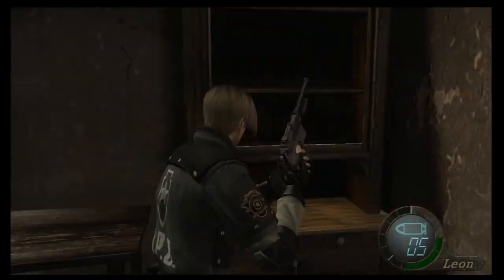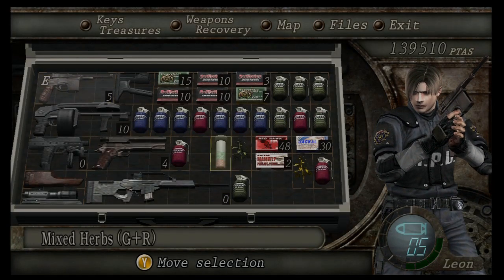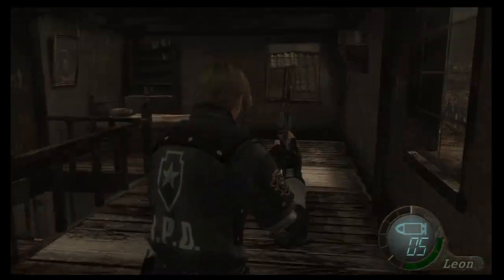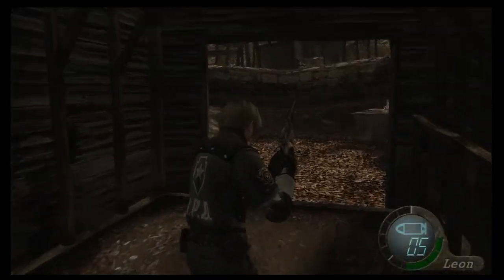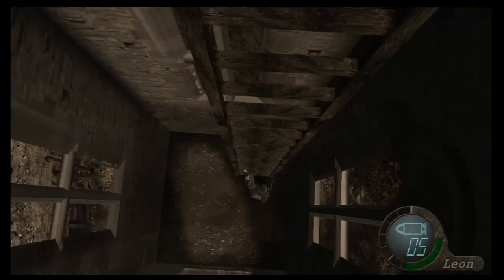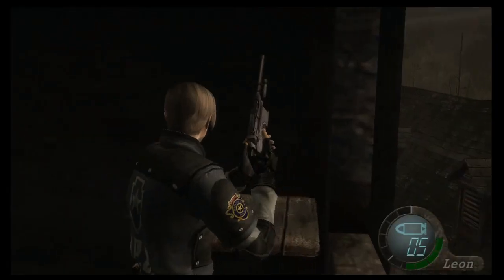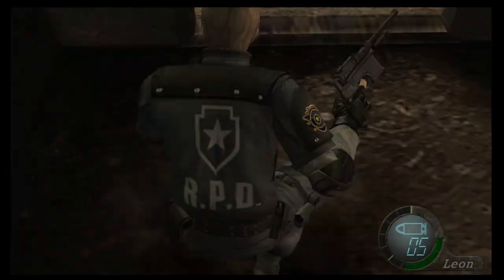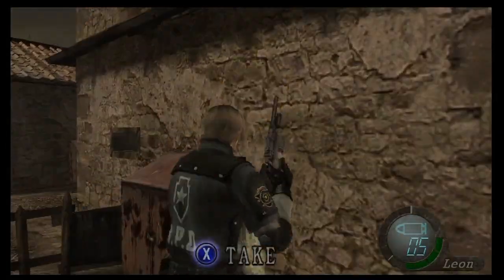The shotgun's right there on the wall. If it's your first playthrough, go ahead and definitely grab it, because you're probably going to have guys on your heels at this point. I'm not going to take it because I have the striker. If there's no one around you can use the stairs, or you can jump out there like a badass. Let's climb up here — there are shotgun shells up here. Jump back down and root around this village to get all the stuff you need.